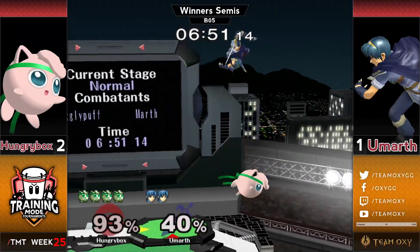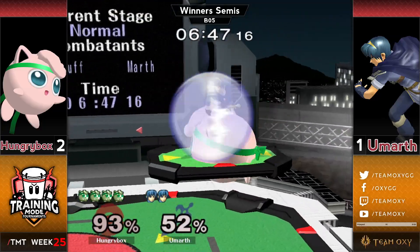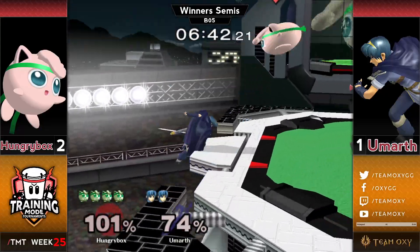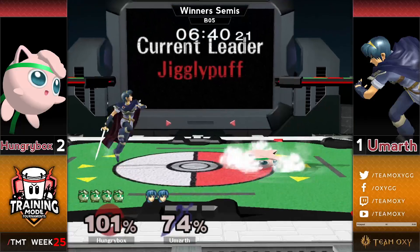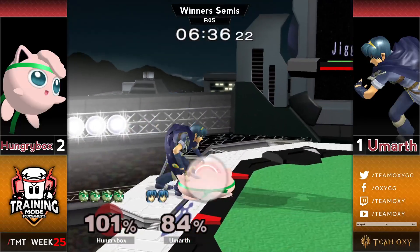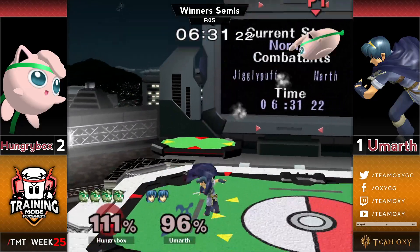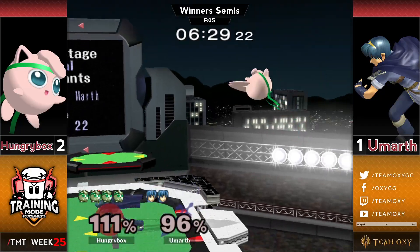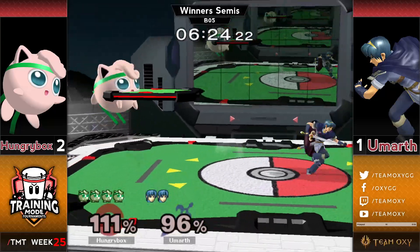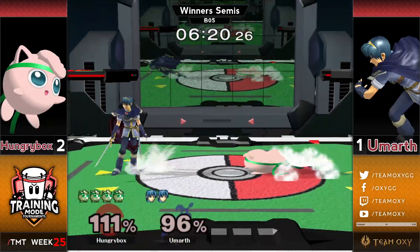We're three for three on star KOs — that's like a huge problem. That should have at least been a stock trade. The fact that Umarth ends up going and whacking the front of the screen is such a problem. That one in particular — everybody knew he was getting rested there. He was so incredibly doomed for so long before the rest actually hit. Umarth doing his best to try to come back — you see the rollout as a recovery option into the forward smash. If he had hit that forward smash, I would have loved it.